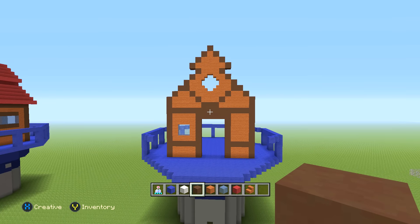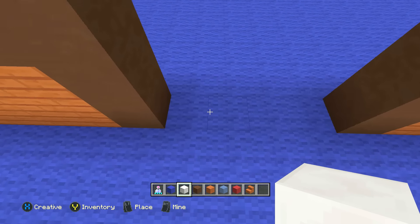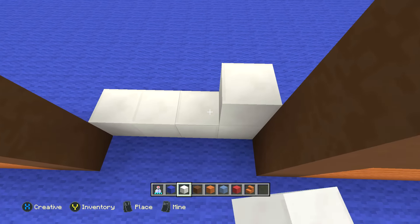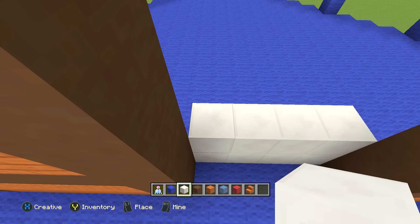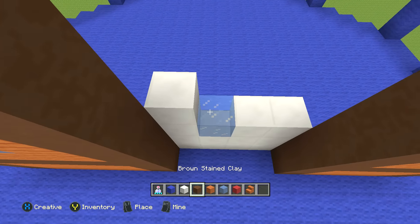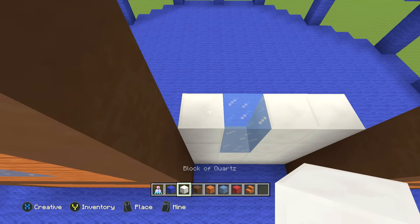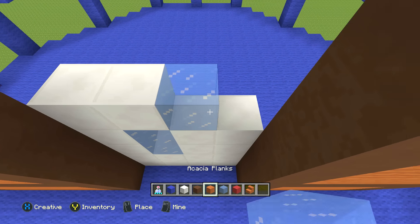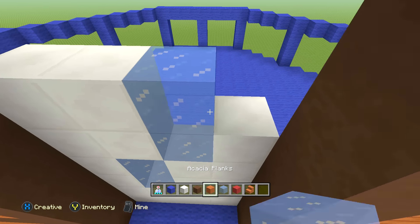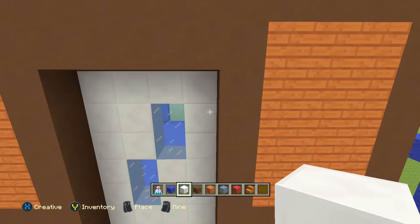Now go behind the door — one block into the opening we made — and do two rows of block of quartz. Then: one block of quartz, one ice, two block of quartz. Then: one block of quartz, one ice, two block of quartz. Then: two block of quartz, one ice, one block of quartz. Then: two block of quartz, one ice, one block of quartz. The final row is a full row of block of quartz.